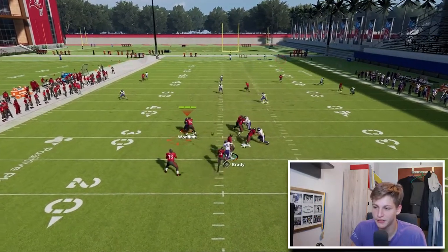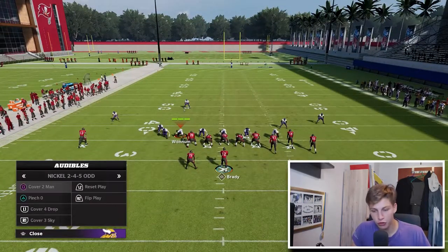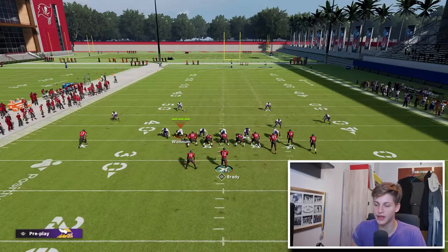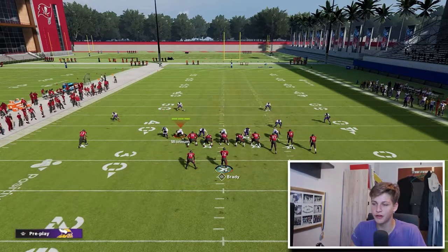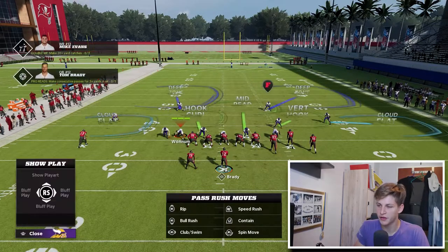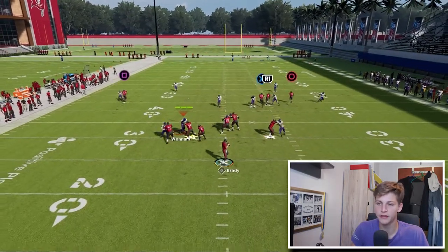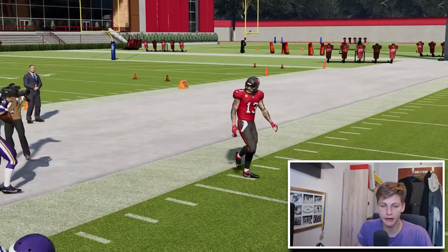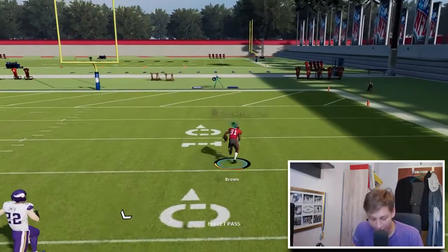That's basically all you need — just snap the ball. Let's run this against Cover 2 because the best play in the game should also work against Cover 2, and it does. Setting up the audible with a vert hook, calling Temper Two — do the same setup just like that, and now we look to hit the guy on the outside. Yeah, it's just so simple.